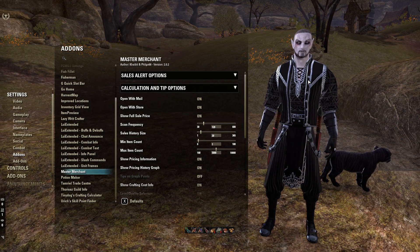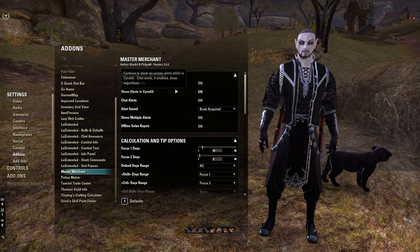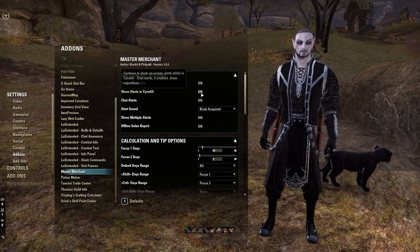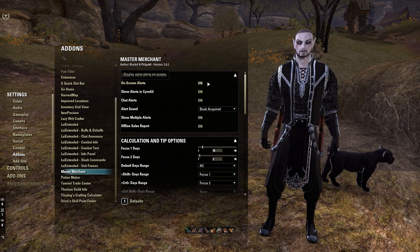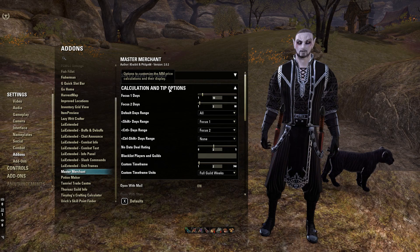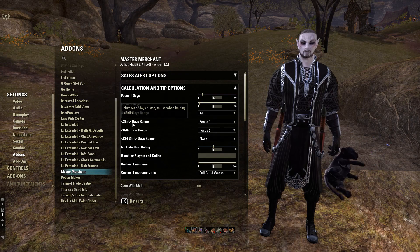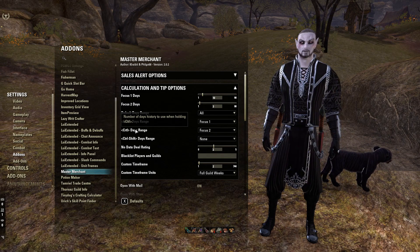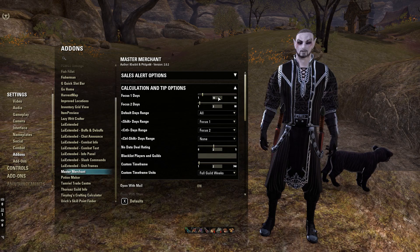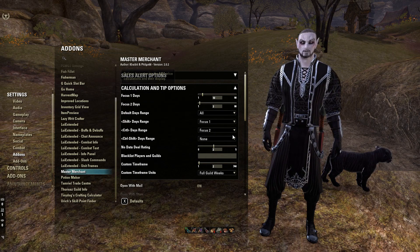In terms of settings for Master Merchant, a lot of it is personal preference. I personally have Master Merchant turned off in Cyrodiil. If you wanted to have it on, I would recommend turning alerts off because they can clutter up your screen. For the calculation and tip settings, if you're new to Master Merchant, I'd recommend leaving them as is. Essentially what it does is when you hover over an item, you can hold Shift or Control to specify date ranges — Shift to see pricing from the last 10 days, Control to see pricing from the last three days. This is where you set that up.